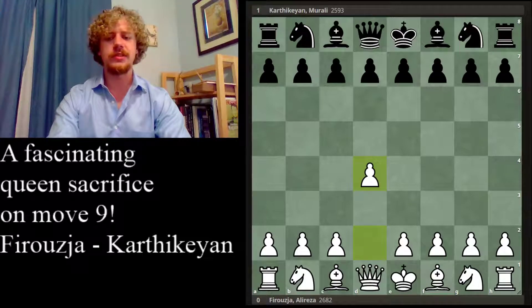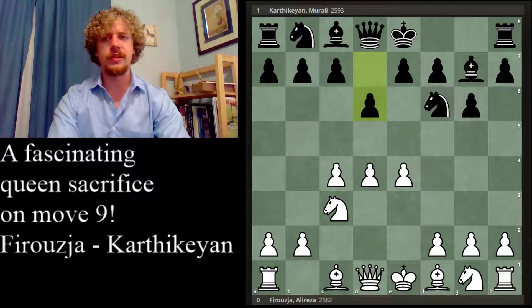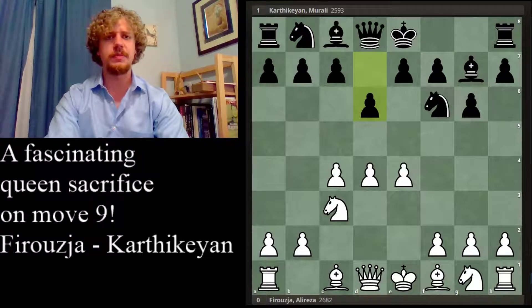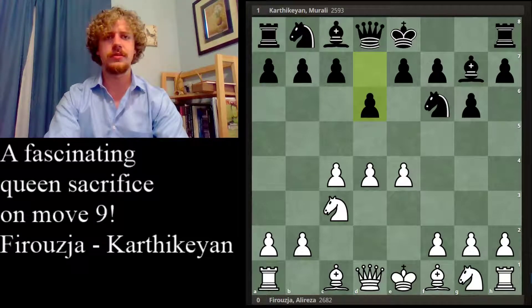We start with the King's Indian, which is a very dynamic opening for black. It seems that these days it's quite common for black to accept a position with less space and maybe objectively a slightly worse position, but some chances of counterplay, since in the lines which are more symmetrical, white generally retains some kind of pleasant first-move advantage. So the King's Indian is pretty popular as a response to d4.